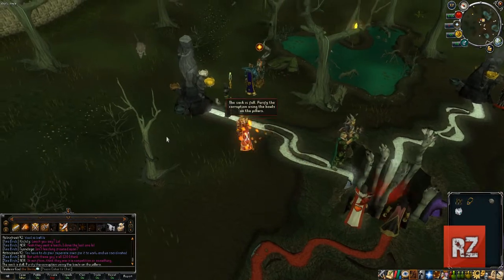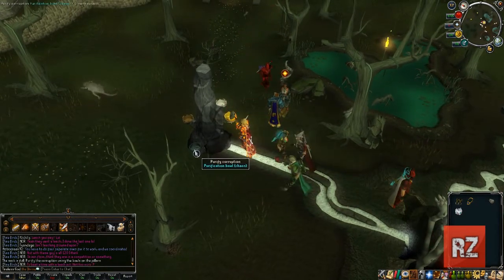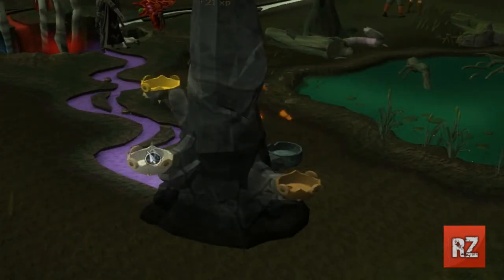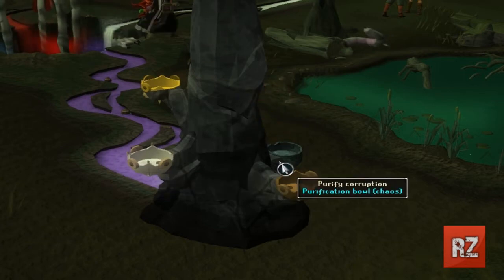After your sack is full, you're going to want to run over to one of the pillars in the area and fill up one of the bowls with the corruption that you have in your sack. On each tower, there are four different kinds of bowls you can fill up: one being fealty, one being order, the other being battle, and the last being chaos.